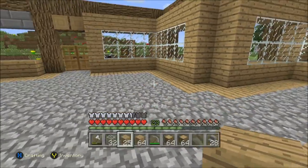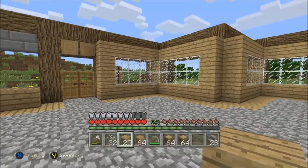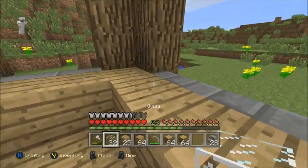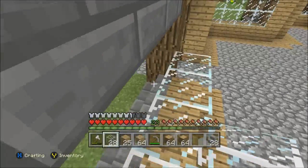I think I'm gonna fill in these two gaps here to make it look all nice and solid — solid snake. Okay, so we need more glass. I'll just place all the glass there and if I need any more I can go to my chest and get some.